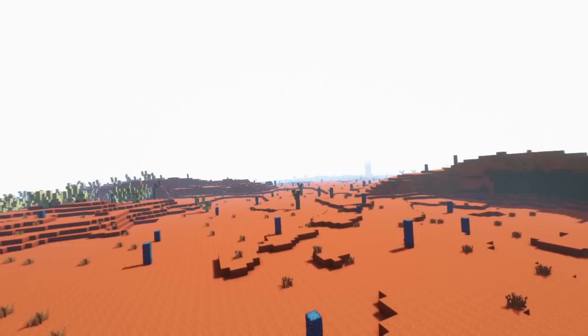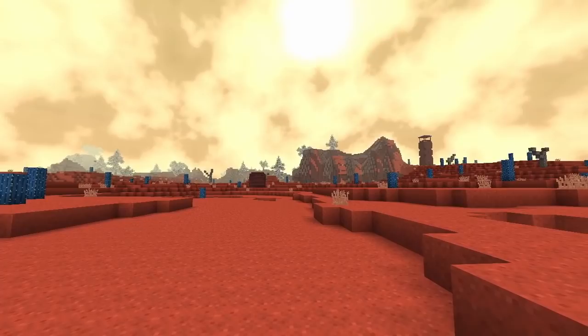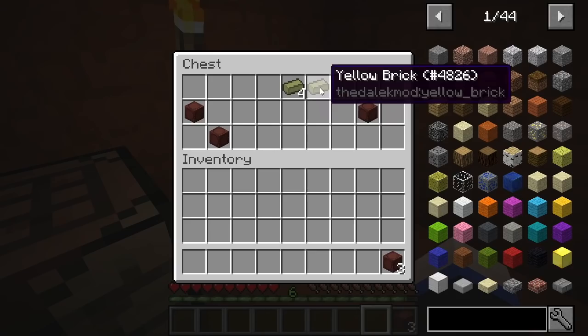We start with Gallifrey. This is the new drylands biome, and these weird cacti-looking things are called Weanscrime. You can find some buildings scattered here belonging to the inhabitants of Gallifrey, and in some of the chests you can find loot.